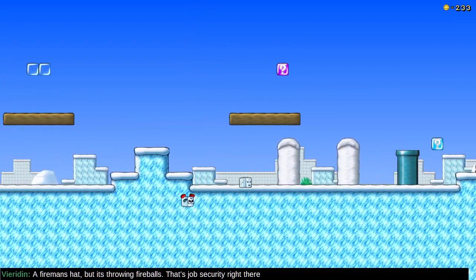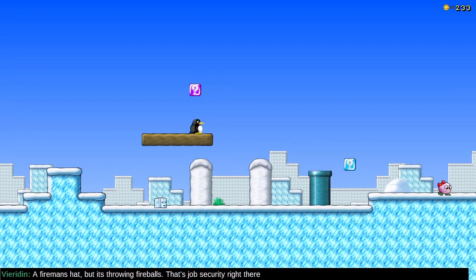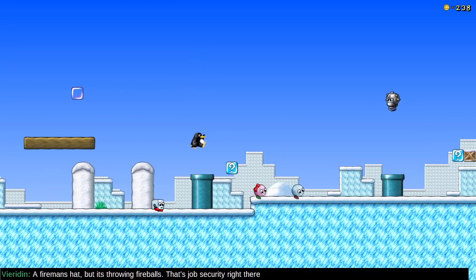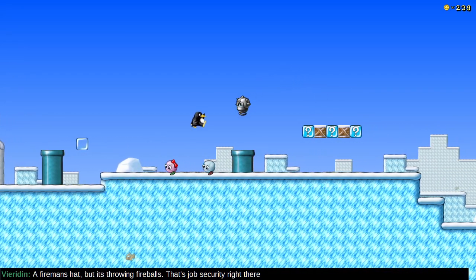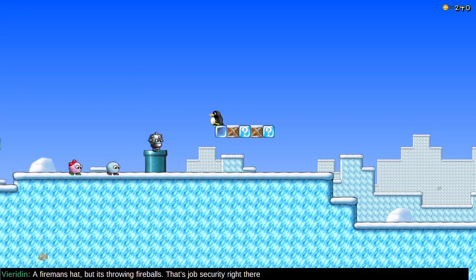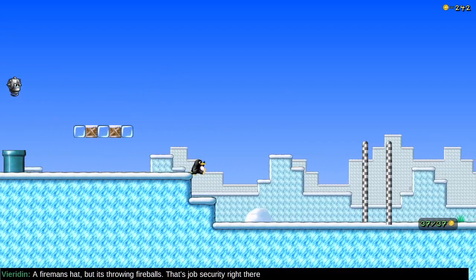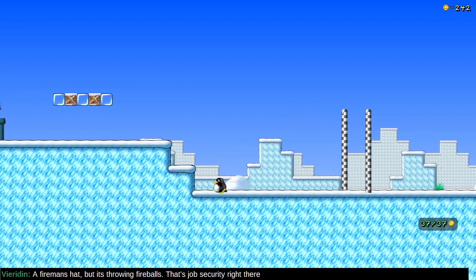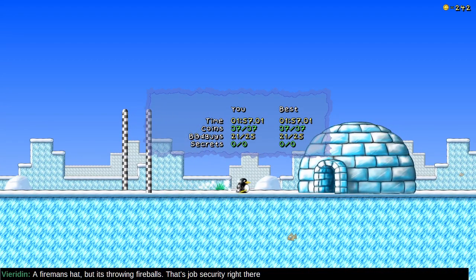There goes all my stuff. Well, that's cool — is this gonna kill me? Five coins. We haven't encountered a hidden block yet. Got 37 of 37 — nice. And there's no secrets in that stage.